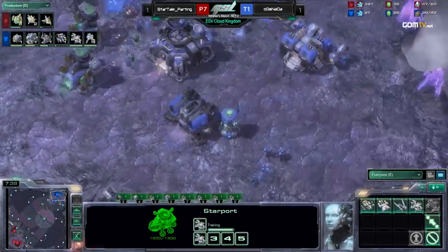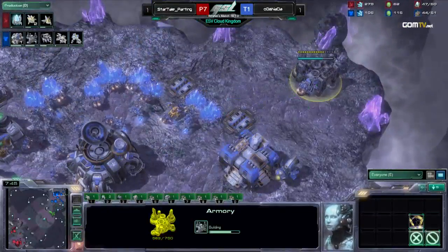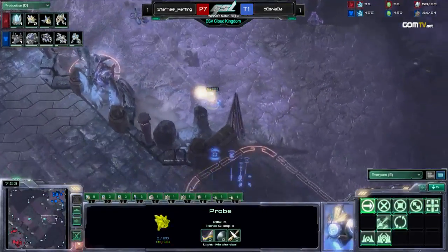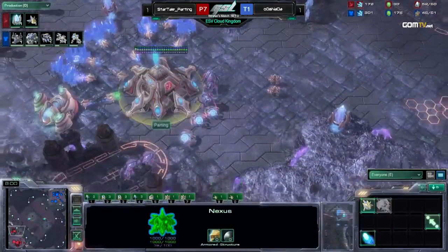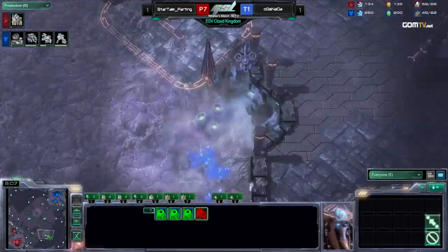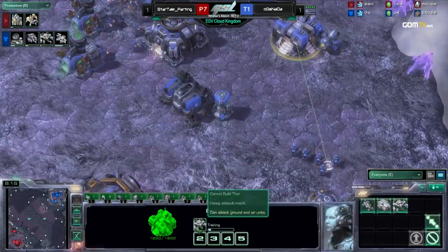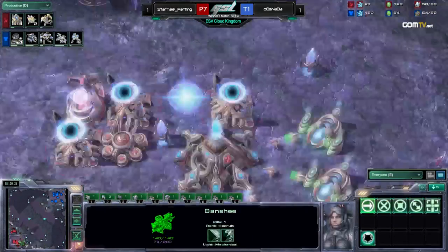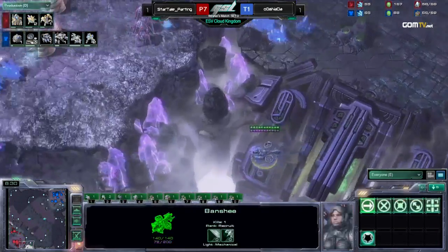I bet Nada is pissed about that. If Parting had done the build he had done on Daybreak — where he goes for the Quick 3 Nexus, this build we've already seen on this map by Inca himself — then the Banshee is basically a free win. So Parting is throwing up more Observers and getting another Gate. And we have a Thor on the way, Marines and Banshees. We're going to see the Thor-Marine-Banshee attack off two base.